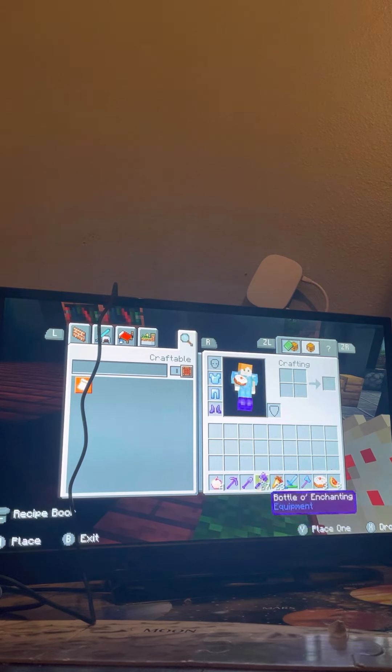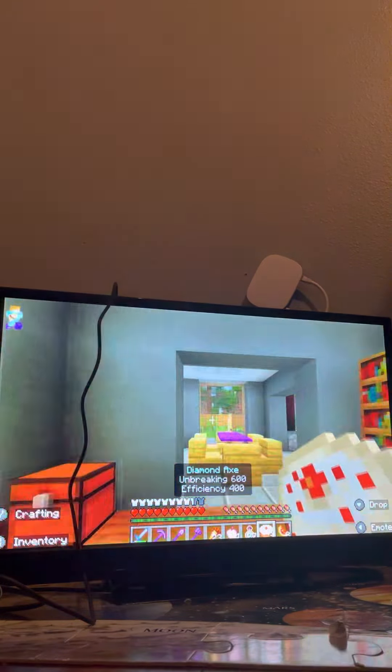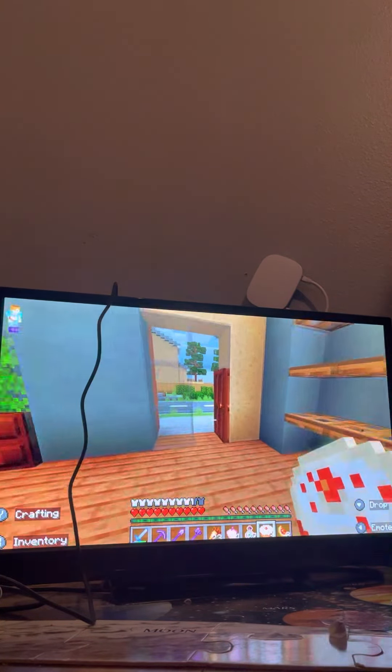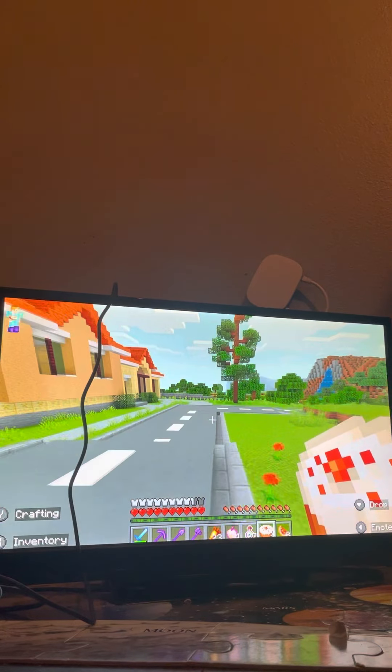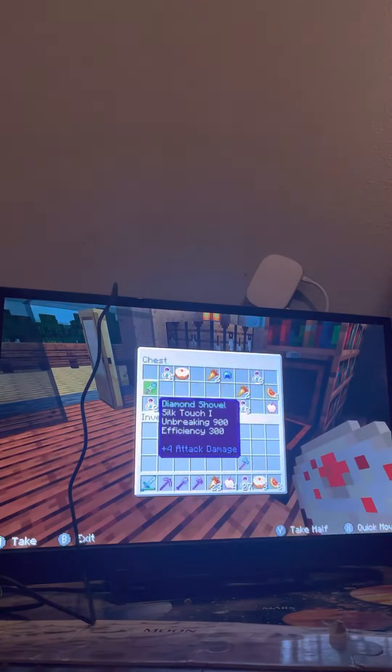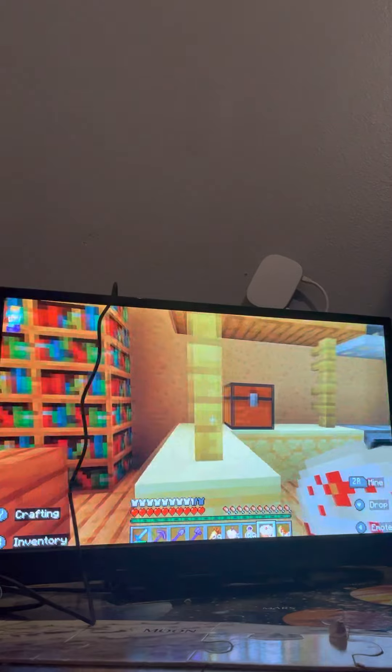Look at this stuff. Alright, let's see what we got in here — we got more armor, we got a helmet, a diamond shovel. We already have a netherite shovel. Alright, more glistering melons, more notch apples, and bottles of enchanting. Oh, another chest — what does it have in here?